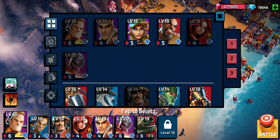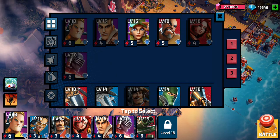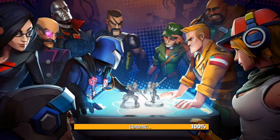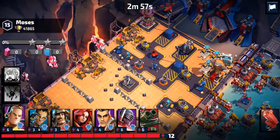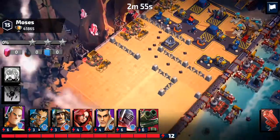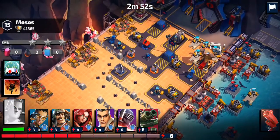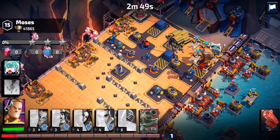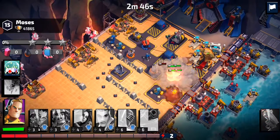Otherwise Storm Shadow is going to tear through your units. I'm currently still keeping Smoke in there, but I'm not sure if that's going to be a long-term choice. I don't have to deal with a helicopter until later, so let's throw Duke down — he can attack that.